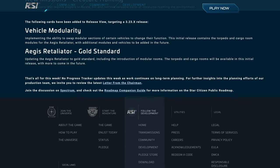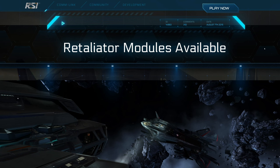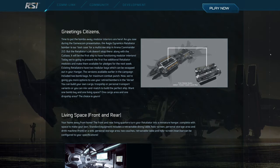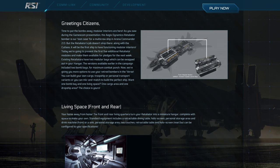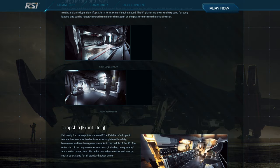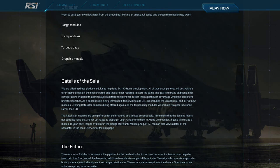CRG talked a lot about modularity in the last 10 years. So far we have seen nothing of it, and to be honest I thought this might be dead. And now this — very good news. Thank you Chris. Here we have Retaliator modules available August 2015. We will get torpedo and cargo modules for Retaliator, but there are supposed to be a lot more — for example, a dropship module. This is very good news that we finally are getting modularity, but I wonder how long it will take until all ships have their modules and if we are getting all the modules CRG promised us in the last 10 years.